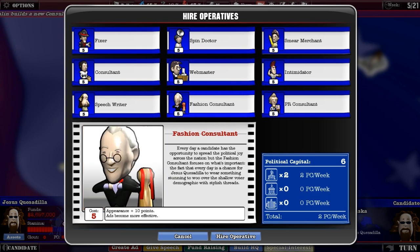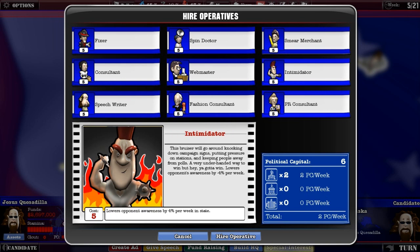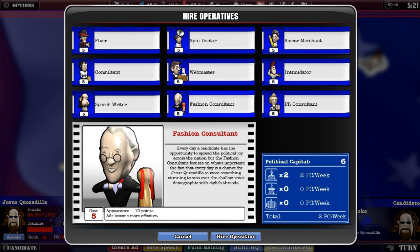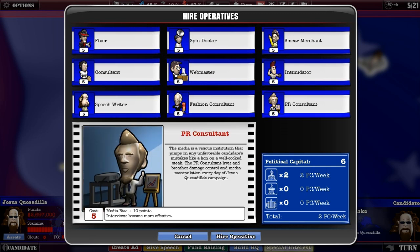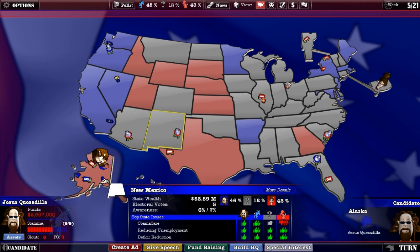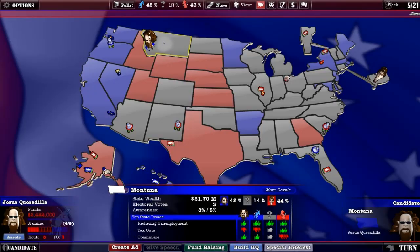So I guess you can hire these operatives. You accumulate points somehow — I have no idea how fast it happens. I kind of want to hire an Intimidator, that sounds effective. I don't think I need a fashion consultant — Jesus was going to dress meekly no matter what. And a speechwriter? I'm pretty well-spoken. Let's leave an Intimidator here in Alaska, so if Palin ever comes back we can beat the holy hell out of her.